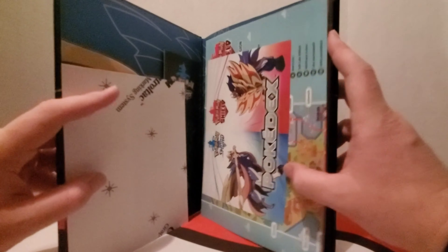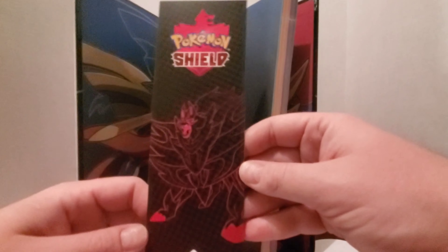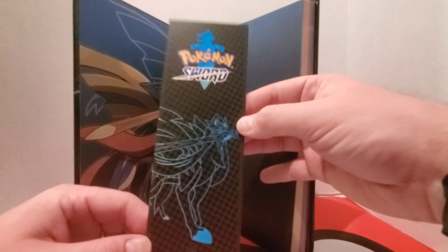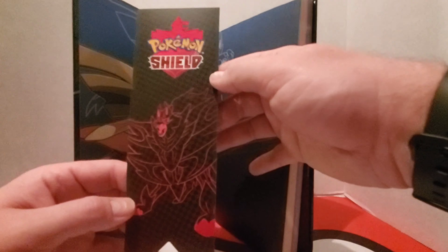Here are some of the little added features. We've got this little bookmark with Zamazenta on one side — a little cutout thing with an English banner design. Zacian is in there too. It's really neat. It's not textured or anything, but it looks really cool.